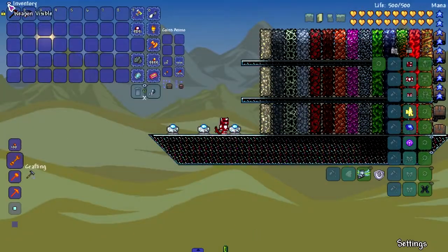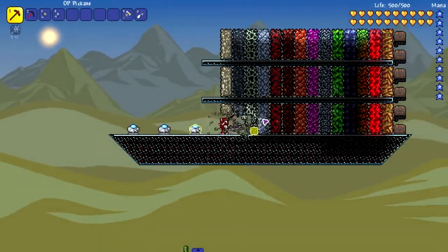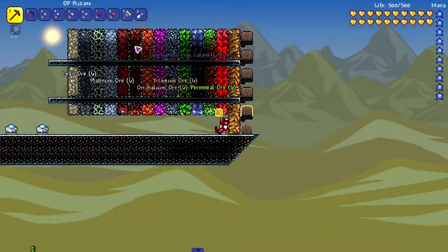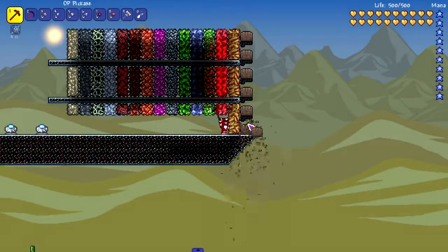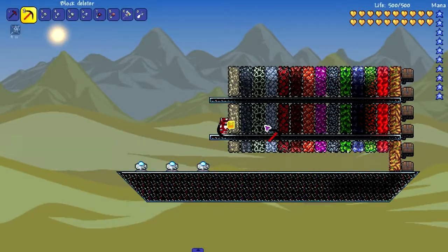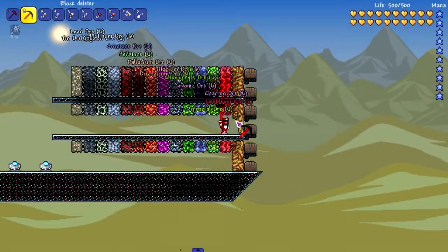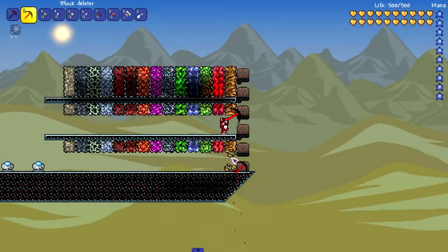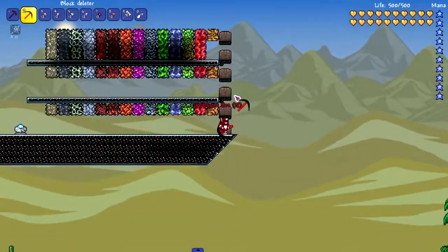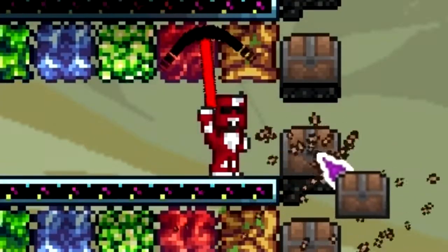Moving on to the OP Pickaxe mod and the OP Rainbow Sword mod — Block Deleter and OP pickaxe. I expect the Block Deleter to at least be able to break through Eulobloom. It doesn't feel that fast, but it can mine Eulobloom — it's the fastest Eulobloom mining one so far. Anything that can mine Eulobloom, that's a thumbs up in my book. But the chest? What do you guys expect at this point?